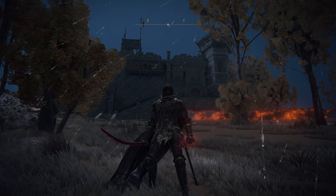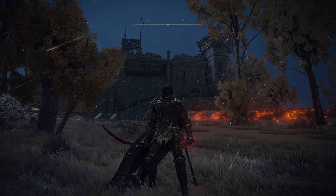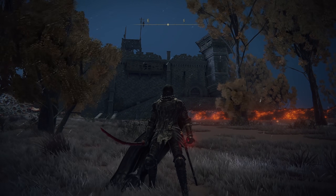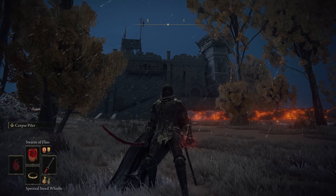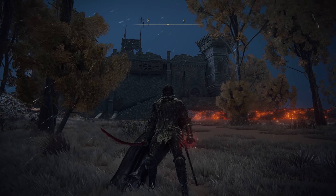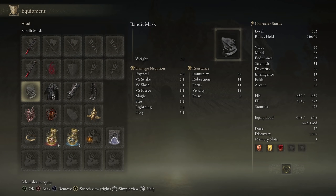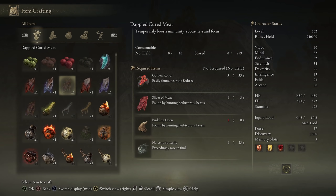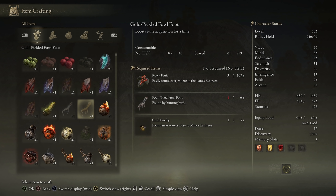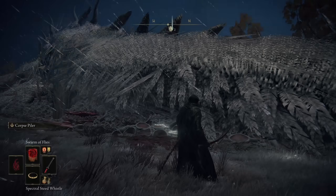Welcome back to another video — this one is another rune farm where you can get up to around a hundred million runes an hour. This is pretty nuts. The only thing you need is the Swarm of the Flies spell, which you can get right at the beginning of the game. If you have the Golden Scarab, put that on as well, and if you can make some Gold Pickled Fowl Feet, make some of those to even further increase your rune farming.